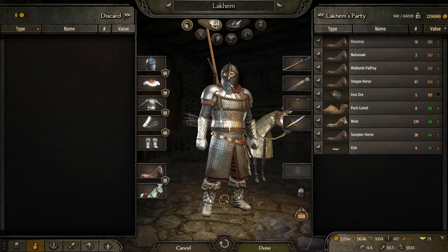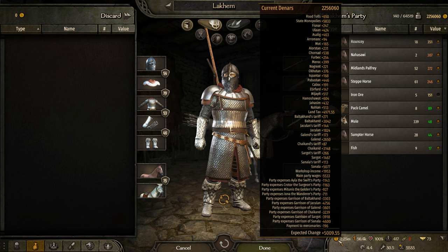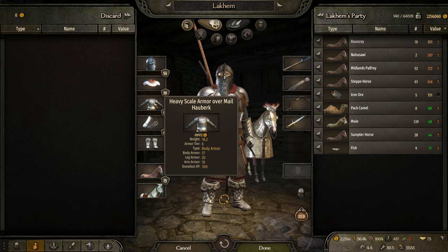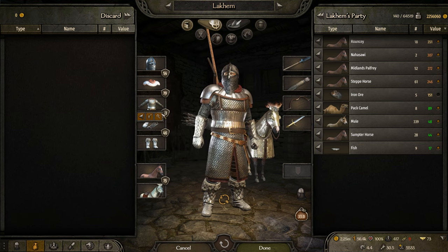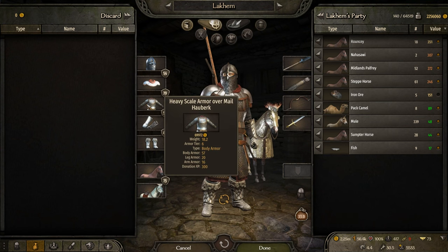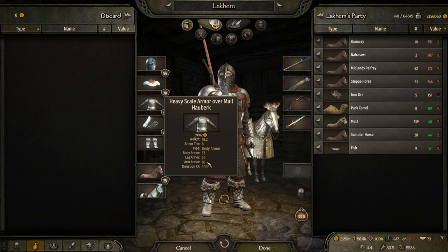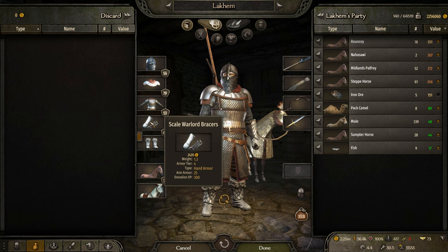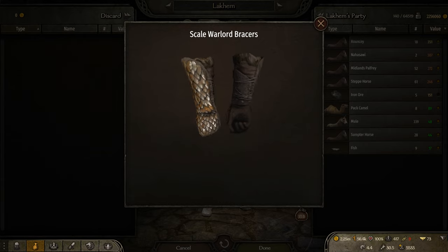I have two million gold, and this is after spending the same amount bribing some lords to join my faction. In terms of body armor, this is the best gear you can get — Heavy Scale Armor over Mail Hauberk, again an Empire piece. It provides 57 for the body, 20 for the legs, and 16 for the arms, so this one is an absolute beast.